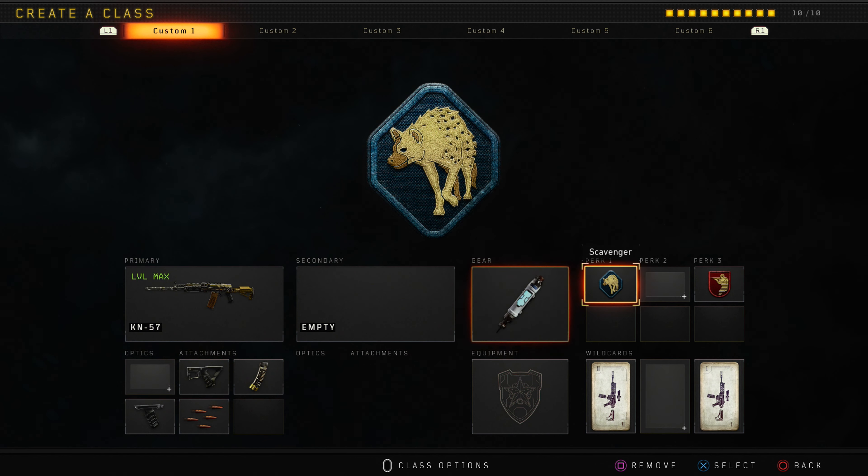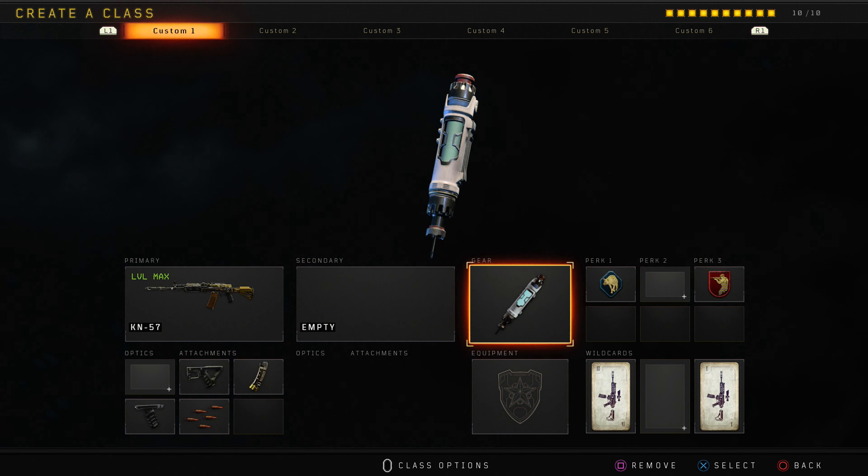We got Stem Shot, Scavenger, and Ghost for our perks. This gun after the update is probably one of the best guns in the game right now — definitely give it a go. If you enjoy the rest of the video be sure to drop a like and subscribe if you're brand new.